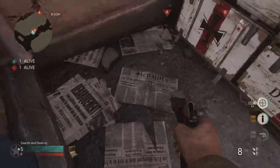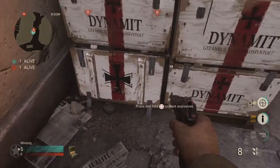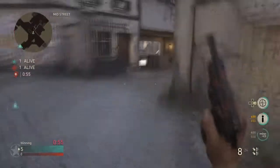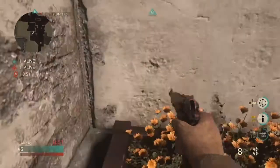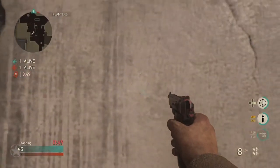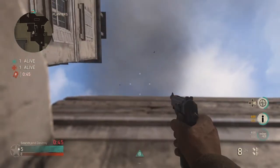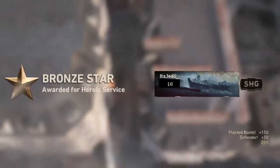Moving on to B, you're gonna plant on this newspaper here, then run over to these flowers, jump up onto them, and get yourself stuck in the corner. When you do that, aim straight up over the bomb site and throw your knife when you know the enemy is defusing for another really nice aerial kill cam.